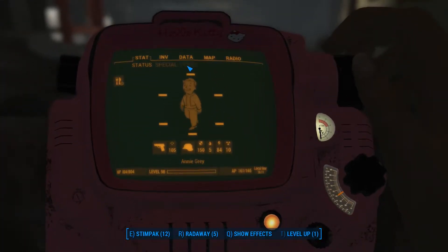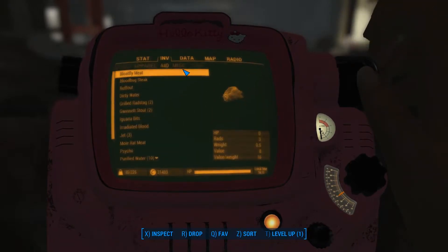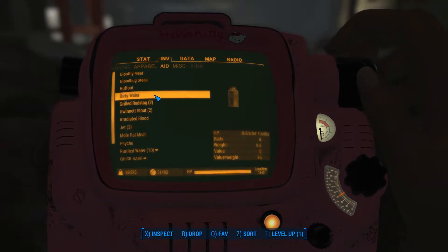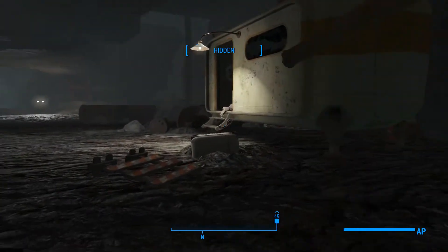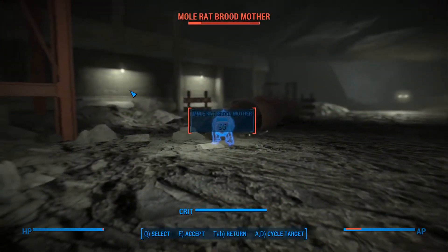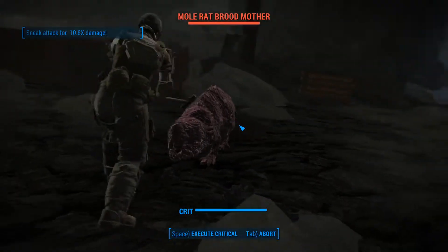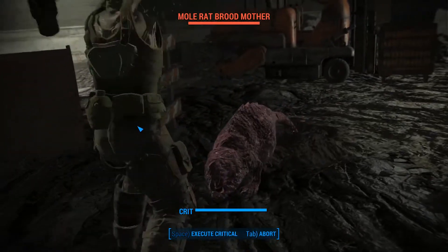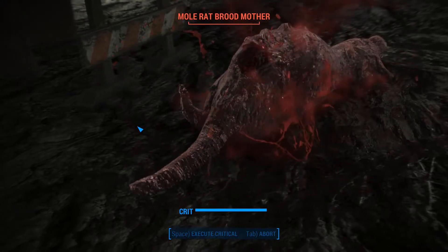And we're also hungry. Inventory — Aid. Guana bits. That didn't do it. Blood bug steak. Here we go. We need all this food, without a doubt.